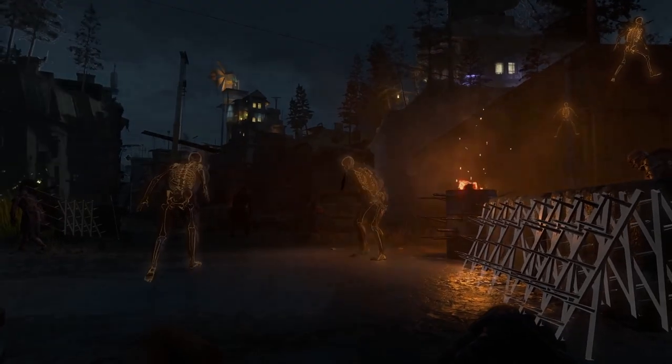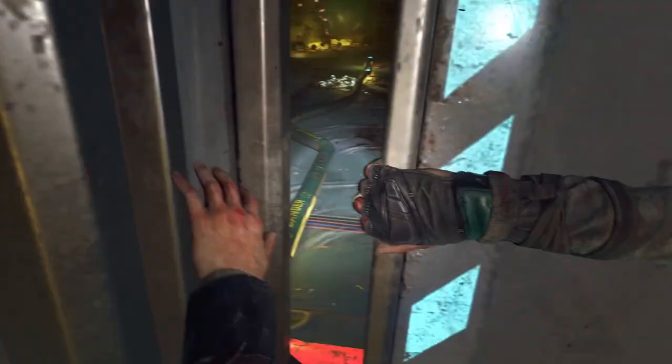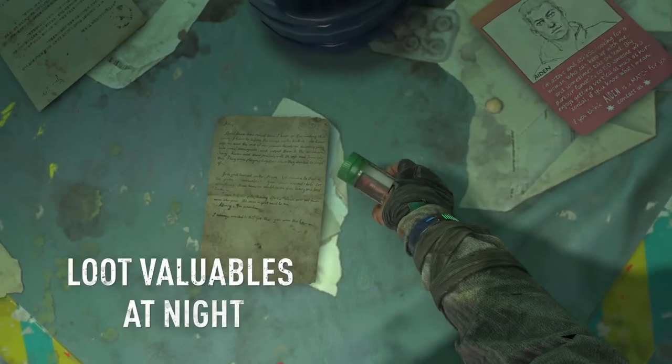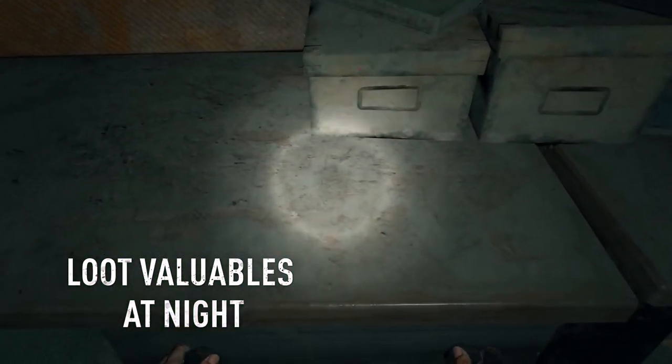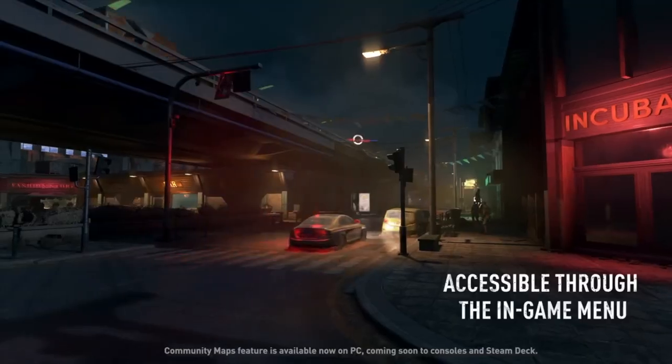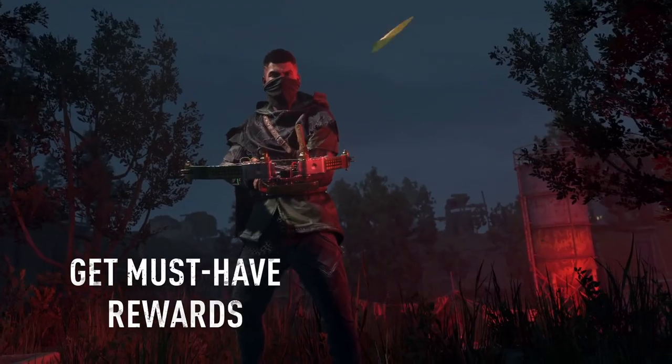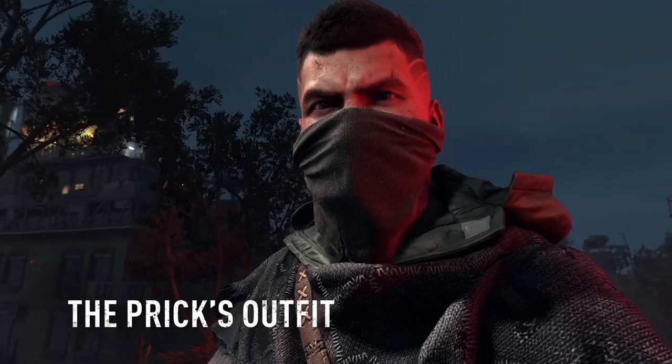The Bloody Knights event has also commenced from June 29th to July 13th, where we can loot valuables at night, avoid volatiles, get must-have rewards, and explore community maps with our pilgrim friends. By accessing the in-game menu we also get the Prick's outfit and Hakon's crossbow.